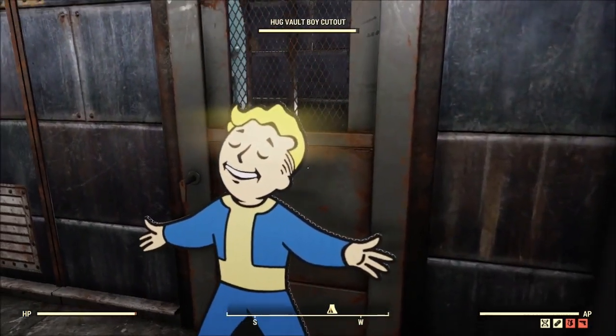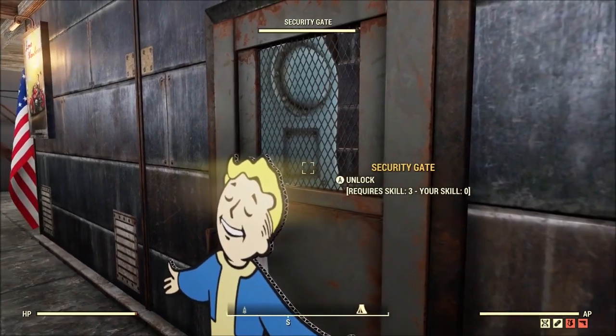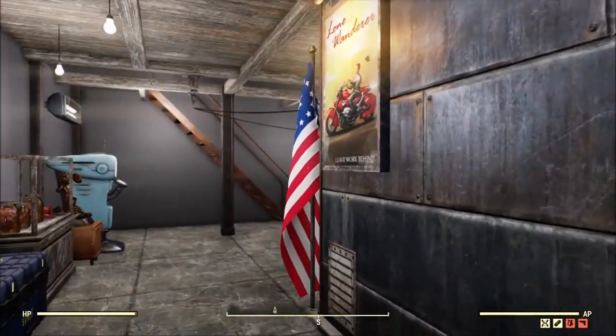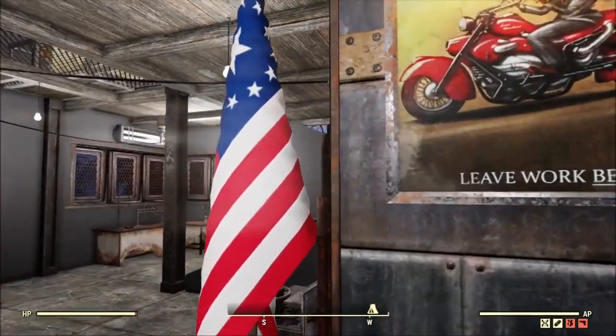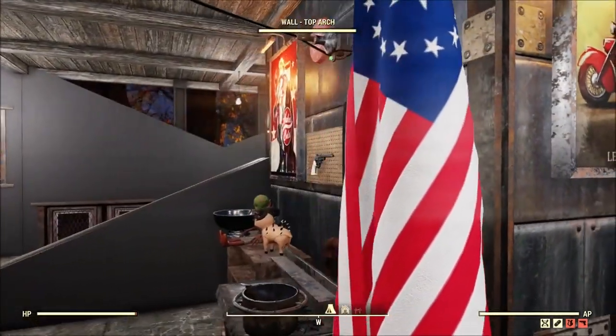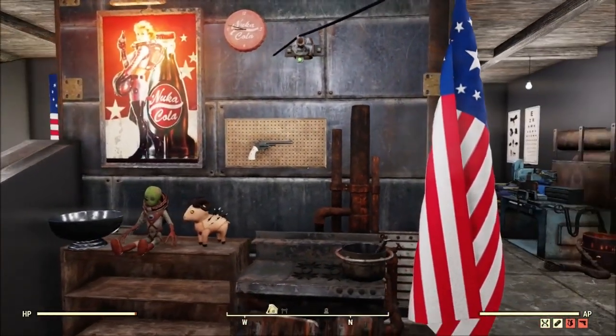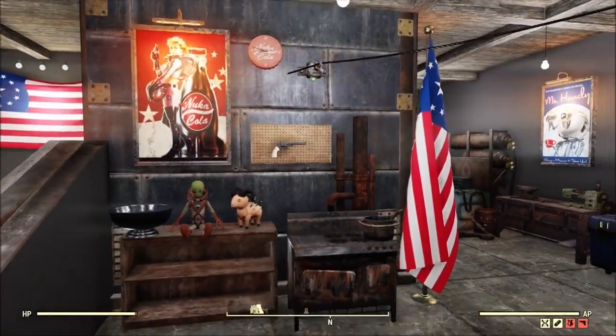We've got a cardboard guy just standing and blocking your way towards his fusion generator. Continuing back around, I really like that poster — the Lone Wanderer. Over here he does have a weapon on display. Pretty cool.